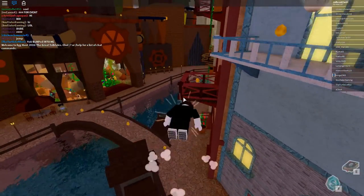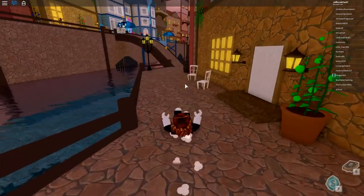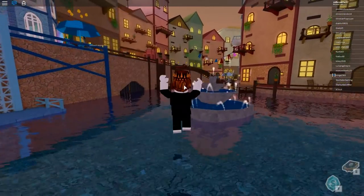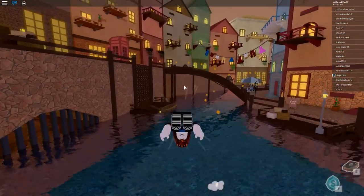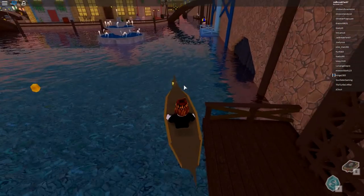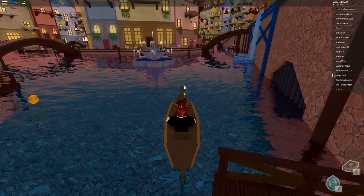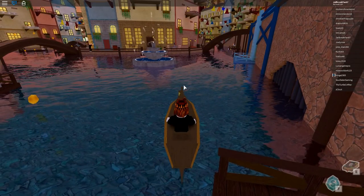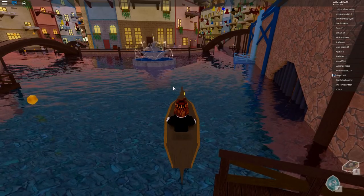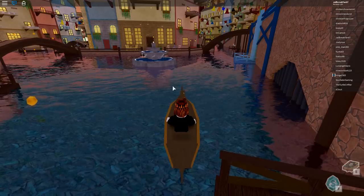There's another fragment in this city. Head over to the blue sugar factory area and grab the boat. The puzzle requires you to go under each bridge exactly once. Follow the path my boat takes — I'll speed this part up. Let's get into the time lapse.